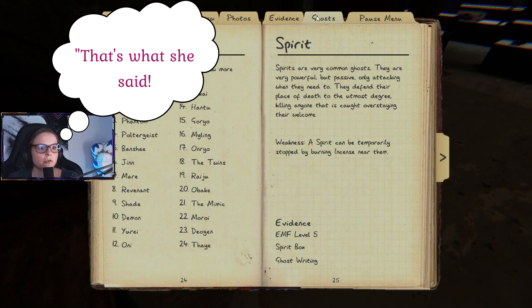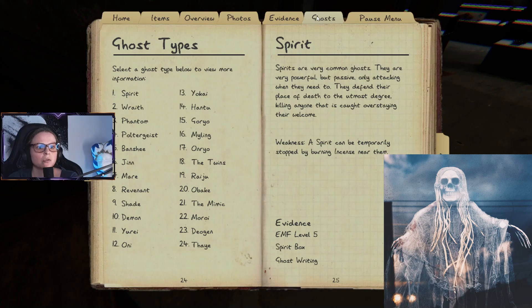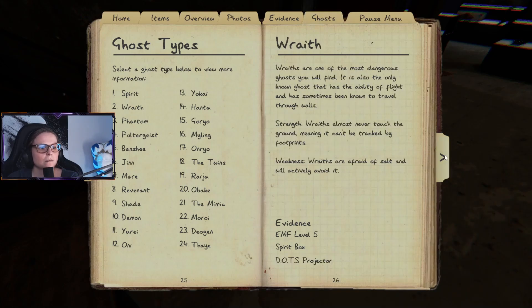Spirits are very common ghosts. They are very powerful but passive, and only attack when they need to. They defend their place of death to the utmost degree, killing anyone caught overstaying their welcome. Weakness: a spirit can be temporarily stopped by burning incense near them.